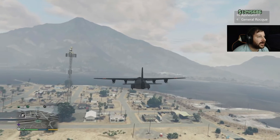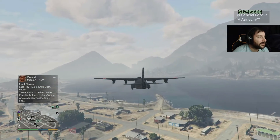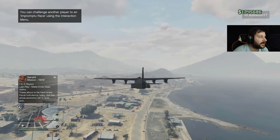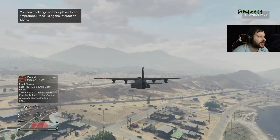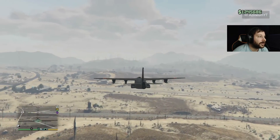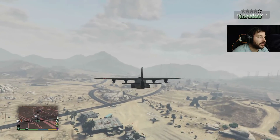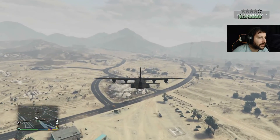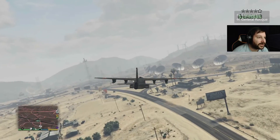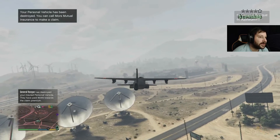We're going to have to make quite the turn with this bad boy — don't hit that radio tower. Landing gear is down, by the way — no wonder my turning circle is so large. All right, coming up to the Insurgent: one hit, two hit, three hit, four hit, five, six, seven, eight — that thing looks like it's on fire — nine. You're still able to shoot it from this distance.